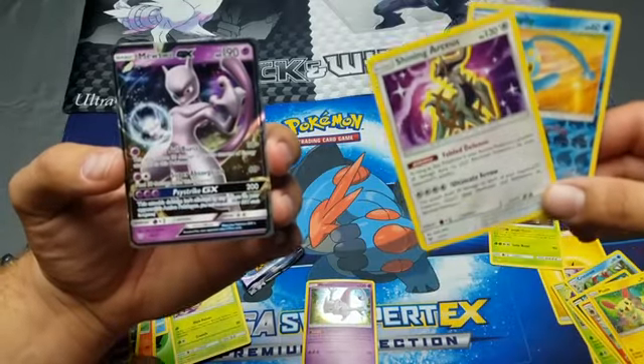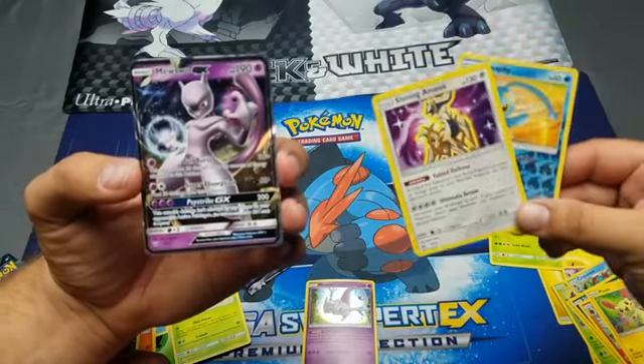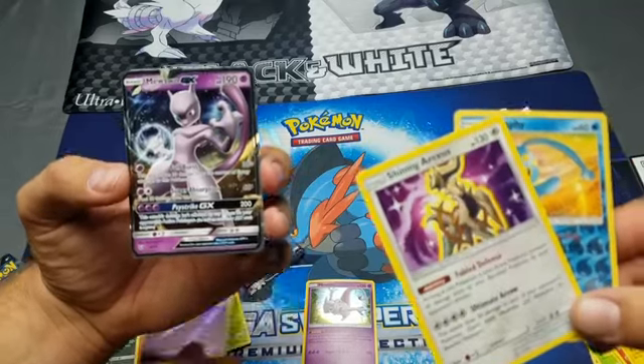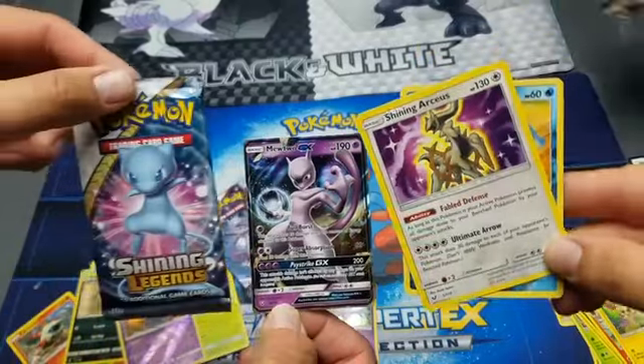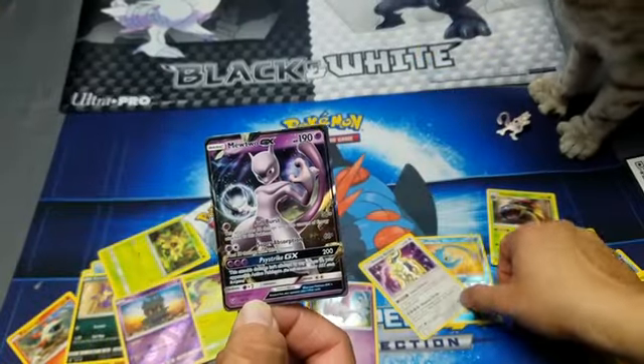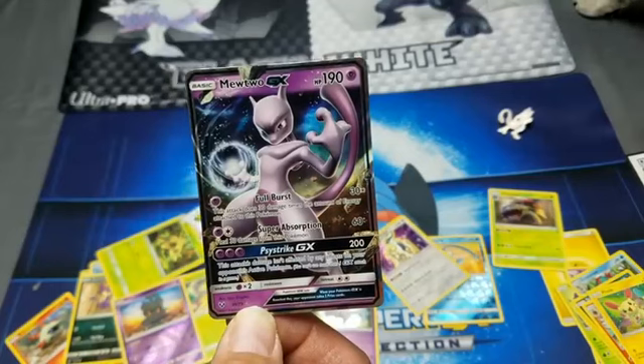And I have - oh, he's got texture! Oh gee - Mewtwo GX out of a Mewtwo box! I guess that means you win. But look at the Shining Arceus - he's texturized! That's so awesome. Mewtwo out of my Mew pack - hello Silver! Oh, that is a nice, nice card.